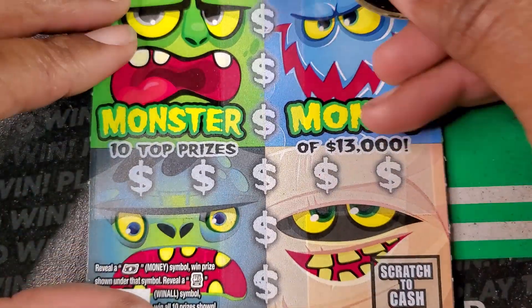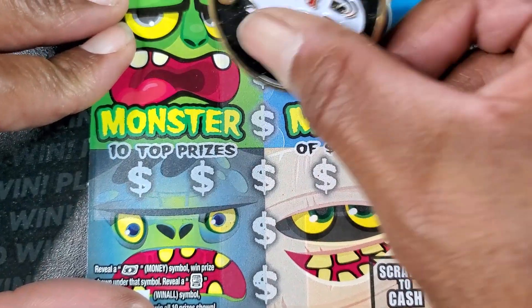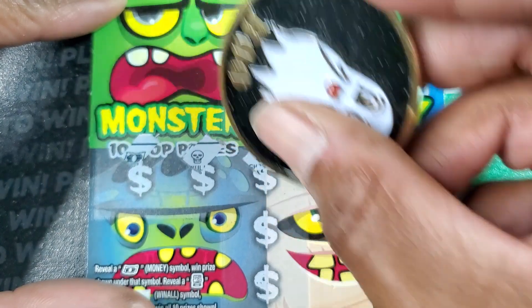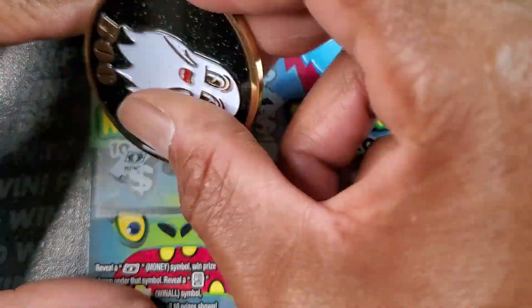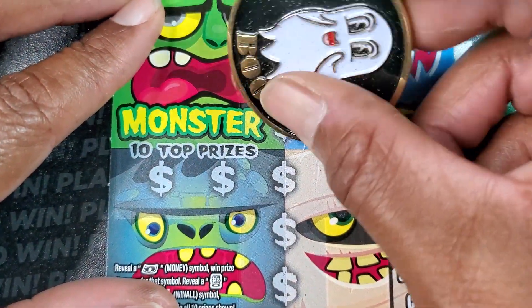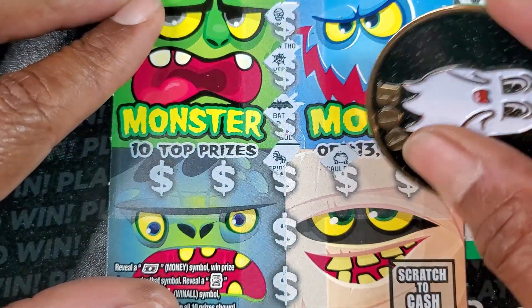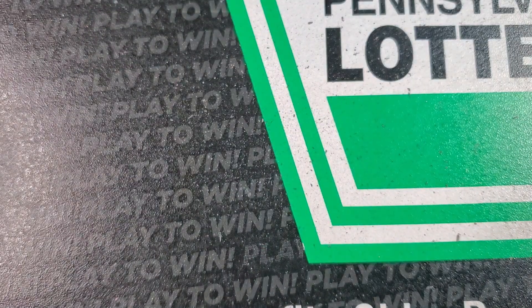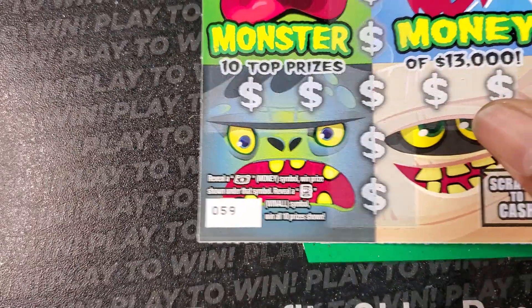Oh, we got a float note. Alright, $26. I need four more dollars to break even. It's a damn shame I've done better on these than the bigger tickets. Got two more.